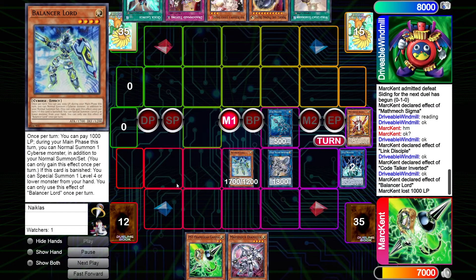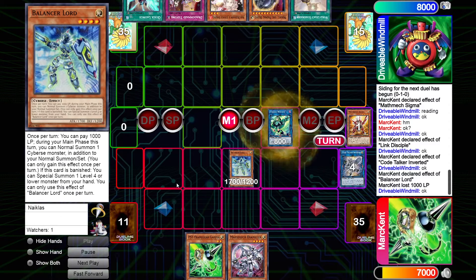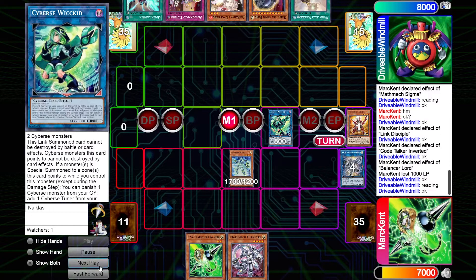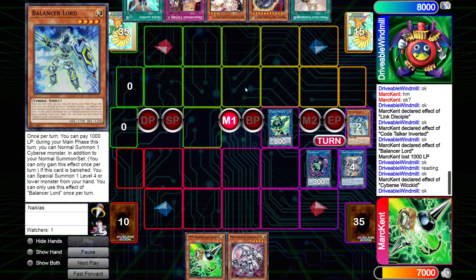It looks like Mark will activate Balancer Lord's effect and Windmill is just going to allow it — this might be a case of Windmill not being familiar with the Mathmech strategy. One advantage of playing a non-meta deck in a tournament is that your opponent may have no idea what it does, and that looks like the case here. We're going to link off the Inverted and the Disciple into a Wicked, then link off the Balancer Lord into a link monster. Since a monster was special summoned to the Wicked zone, we can banish the Lord.